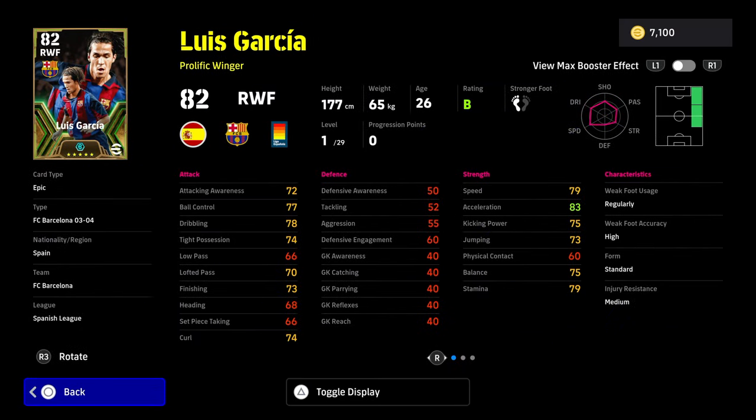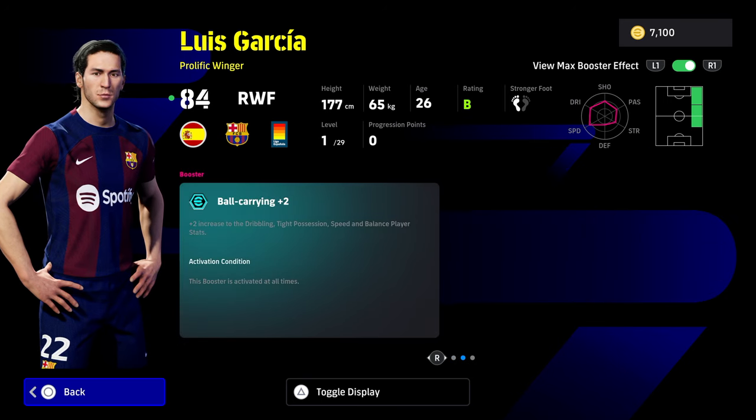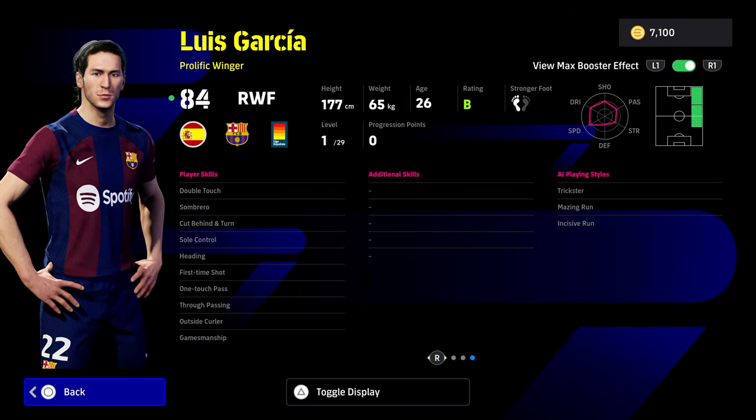Moving on to Luis Garcia. With the max booster, he gets a boost to his dribbling, tight possession, speed, and balance — so that'll change how we train him up. There are a couple of issues with this card. You'll have to decide early whether you want a winger like Rodrigo that can cut in and shoot, or just a pure ball carrier — that's the plus two booster he gets. He does exactly what he says on the tin: a ball-carrying, speedy, cover-all-areas type, not really the best passer or shooter, but good for counter-attacks. Double touch and sole control; you can add flip flap as a free skill and get ball roll on him. One-touch pass, true pass, outside curler, or first-time shot is always nice.